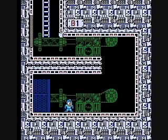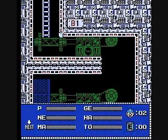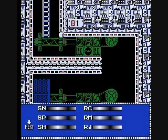Let's first take a look at the weapon menu here, get an idea where things are at. Take a look here — Rush Marine is to the right of Spark Shock, and Rush Jet is to the right of Shadow Blade. You're gonna wanna know where those are at, because they're not gonna be there.